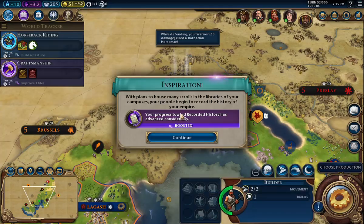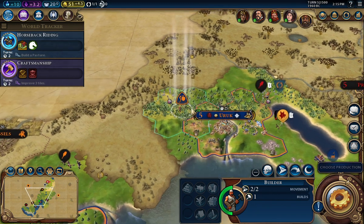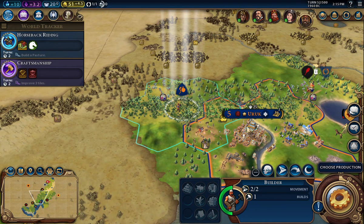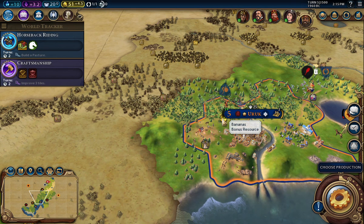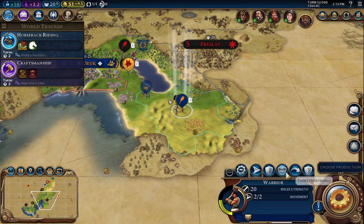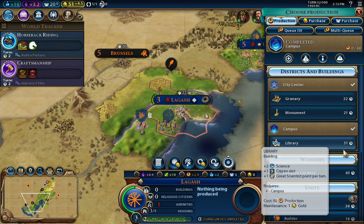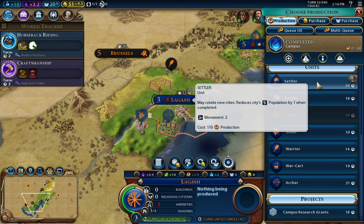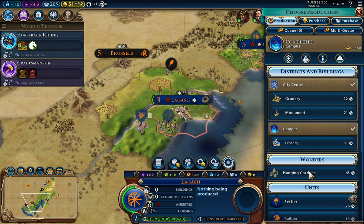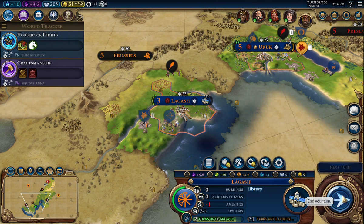All the builders are over here — I might as well move him back. I would really rather do the food first. There's a camp somewhere — fortify that warrior to get him healed up. I'll not do the settler here. I want to get the library going here. Next turn.